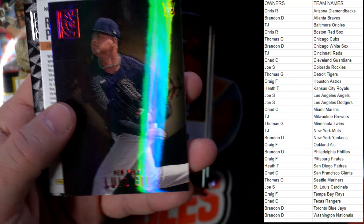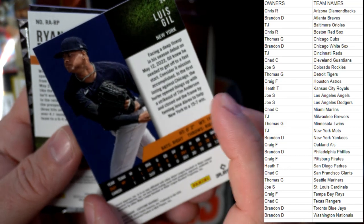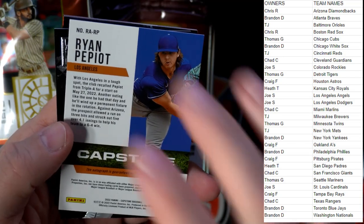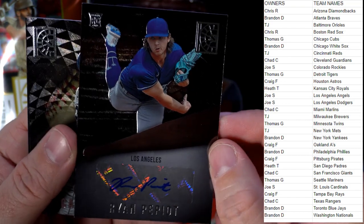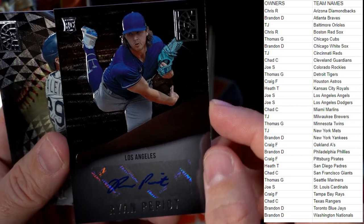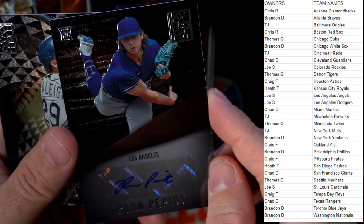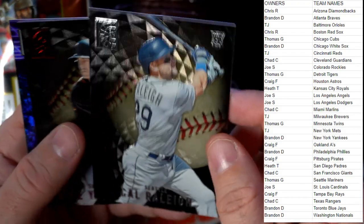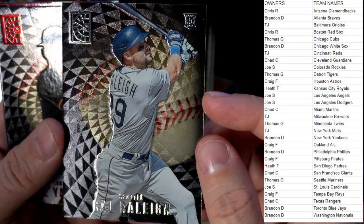Here's the one red per pack — Lewis Gill, Yankees — Brandon D coming your way. Then we've got a Ryan Pepiot auto rookie card, Los Angeles Dodgers — Joe S, you got the Angels and the Dodgers so whatever Los Angeles it is, you got the monopoly on them. Cal Raleigh, Seattle — luxury sweet going out to Thomas G.